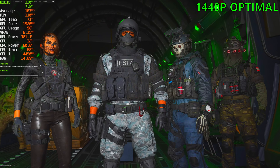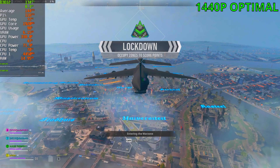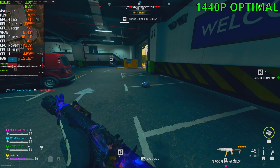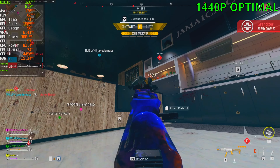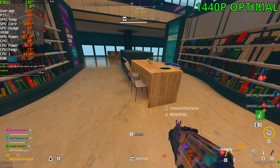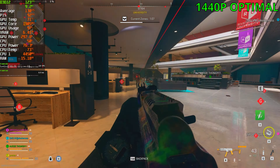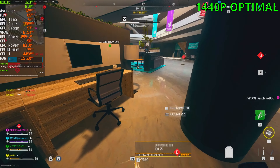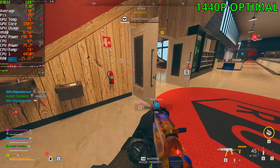Fourth game at 1440p at the optimal settings. At ultra we were sitting at 70 to 120 FPS with some stutters in between. Now sitting at 120 FPS — indoors we're at 130. This game keeps getting worse and worse with each season. The whole point of Warzone 2 was a fresh start with an optimized game, because the first Warzone became a mess. But we do gain like 20 FPS on average, occasionally 30 to 40 FPS depending on how heavy the scene is.